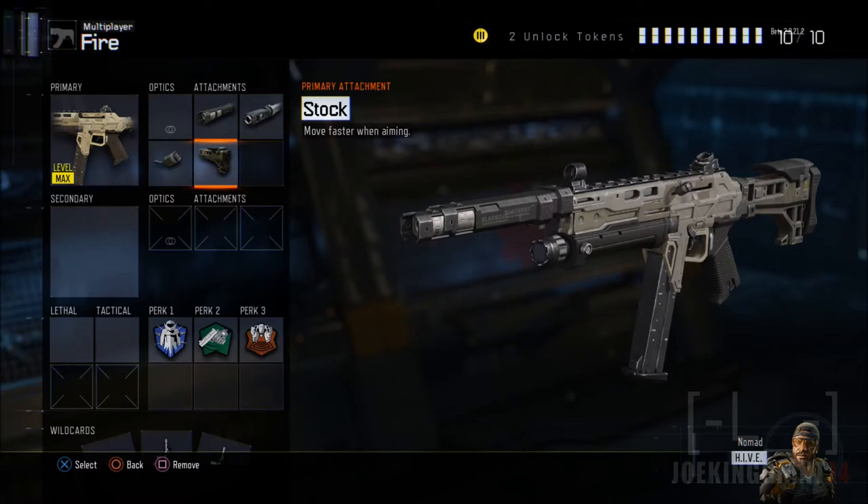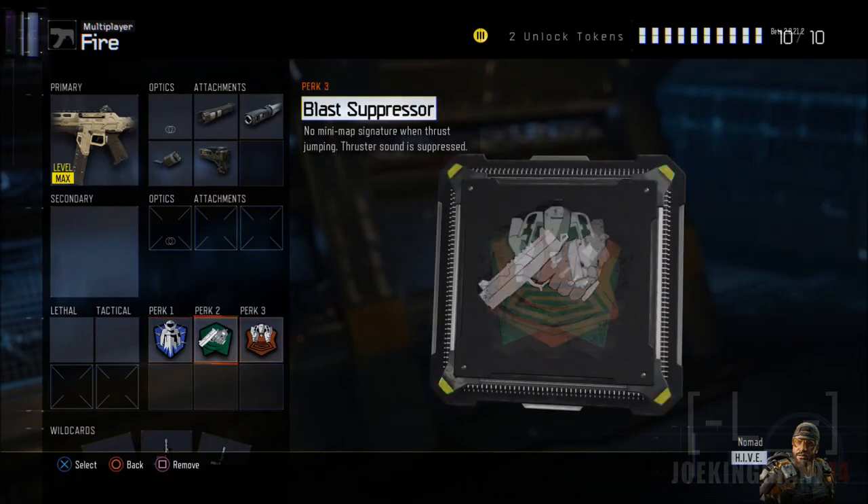Moving on to the next attachment: the stock. This will allow you to juke out the enemy pretty much every time — they're going to miss their shots because you'll be moving left and right quickly. Seeing how this game is sluggish and movement isn't as fast as previous Call of Duty titles, you can add the stock attachment on almost every gun. Without it you can feel sluggish. It also adds a little bit more accuracy to your weapon — gameplay-wise it does make it more accurate, even if it doesn't show in the stats.